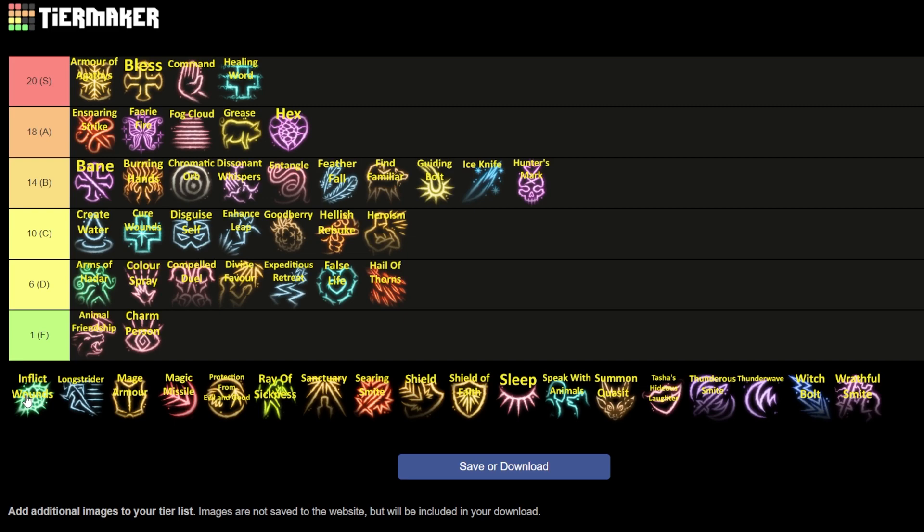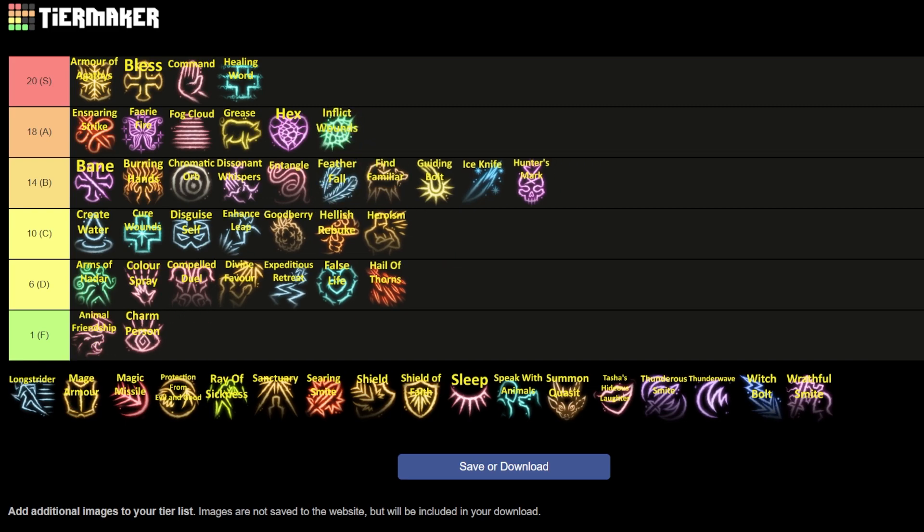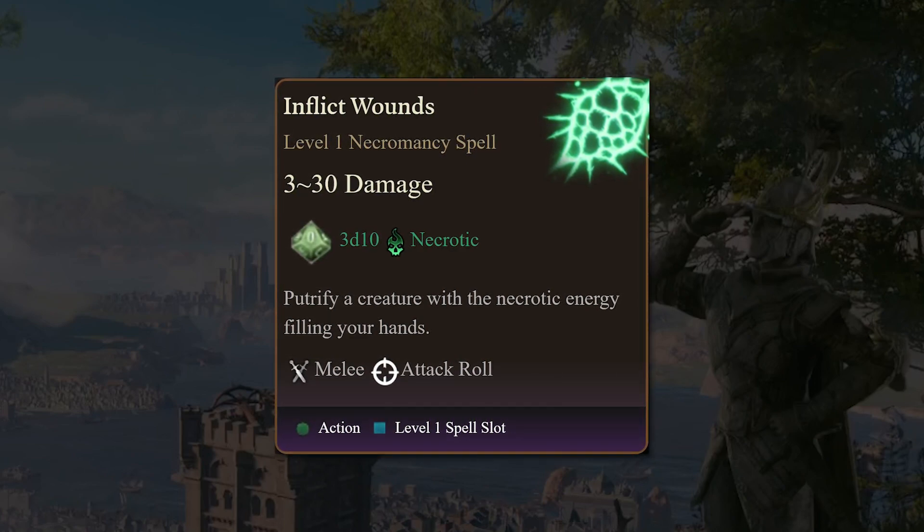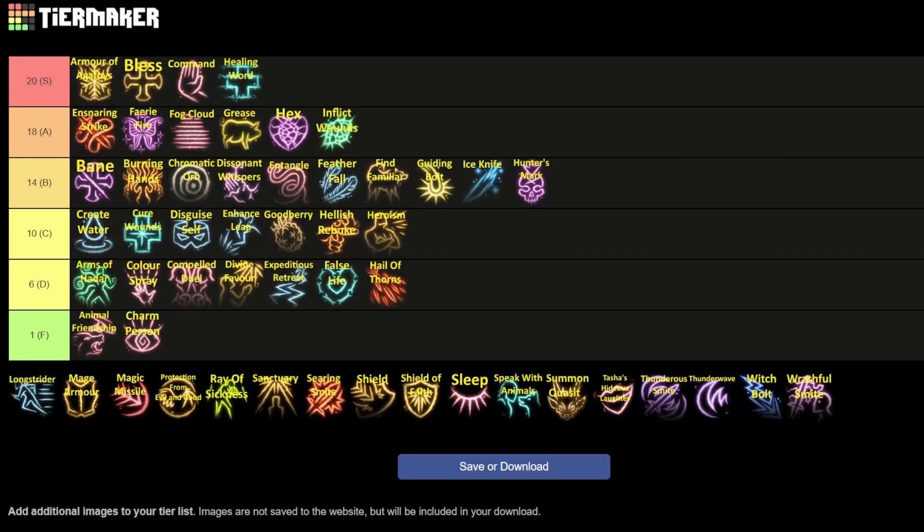After that is the premier damage spell of the level one tier — Inflict Wounds — and I'm moving that up to A, strictly because of how well the damage scales. At level one it does 3d10 necrotic damage — the most level one single-target damage you can get. The negatives: necrotic damage is resisted by a lot of enemies. But the positives outweigh them — for every upcast level you add an additional 1d10 necrotic damage, meaning you can get 6, 7, or 8d10 at higher levels. If an enemy does not resist this, it's a fantastic damage spell that will be great at level one and very good in the late game. A go-to damage spell if you have it.